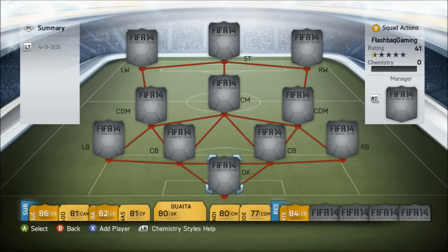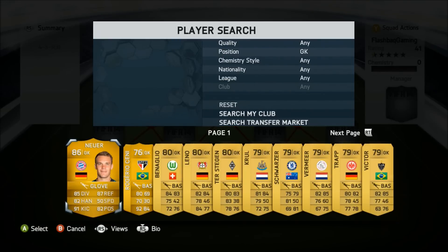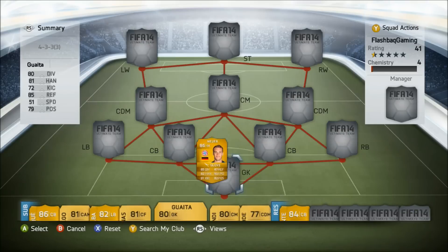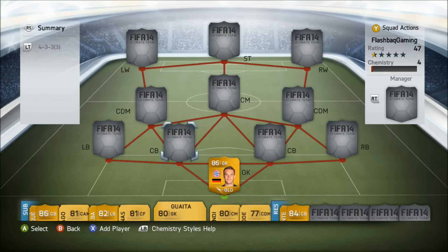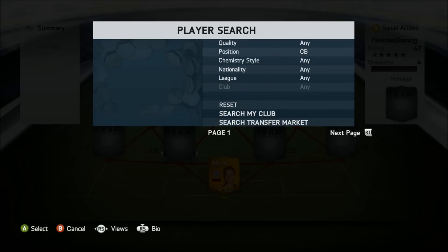Let's get this underway. As usual we start with the goalkeeper, which in this case I've chosen Neuer. Neuer is the joint best goalkeeper alongside Buffon and Casillas. I could have played Casillas in this squad builder but I decided to go with Neuer because I feel he's slightly better in game and he's also better for chemistry in this team.